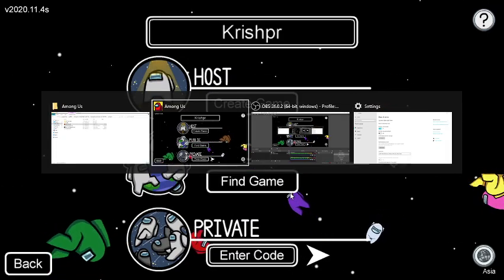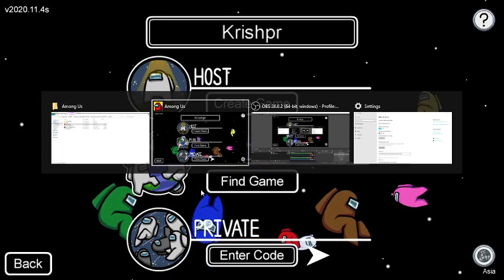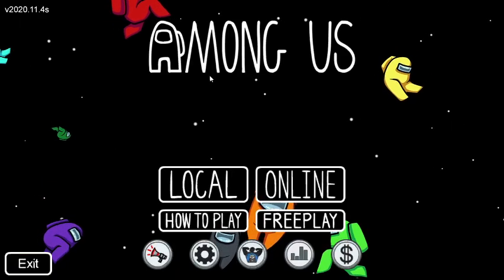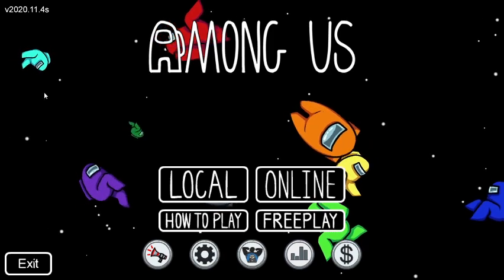Now you're happy that you've got hats. Secret number two is short: before Among Us got its name, the game was called Space Mafia. It's called Space Mafia - not a good name. Think how would it be if Among Us was written as Space Mafia - that'll be scary.